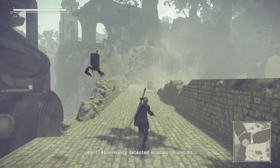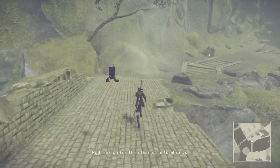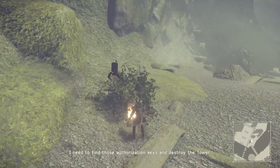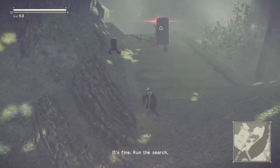Alert: abnormality detected in vitals of unit 9S. Proposal: commence data overhaul immediately. Pod, search for the other structural units. I need to find those authorization keys and destroy the tower. Alert: combat inadvisable during abnormal vital conditions. It's fine. Run the search.